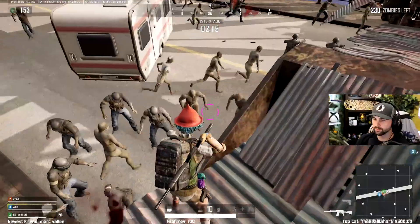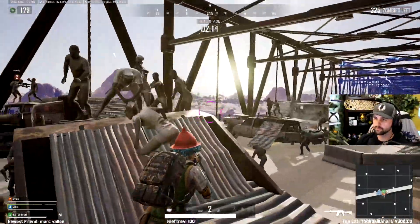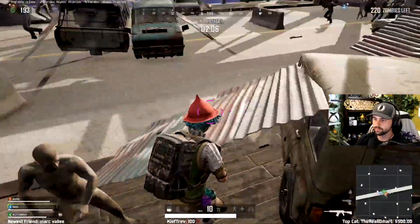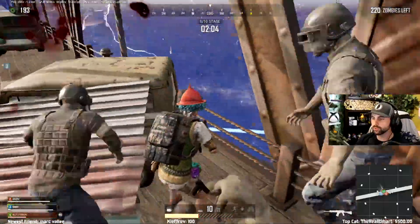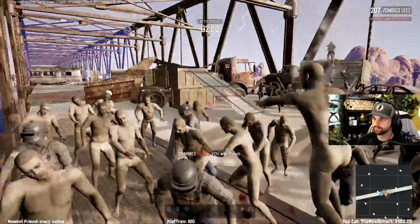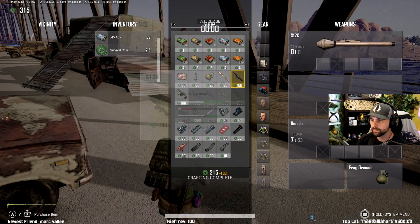Currently, the new zombie mode is available in squads only, FPP and TPP, and you'll be happy to know that there is no friendly fire. There's also no down but not out — aka getting knocked — and if you are eliminated, you will come back the next round as long as one of your teammates remains alive. As a penalty, you will lose any new weapons that were purchased, but your coin amount will remain the same.